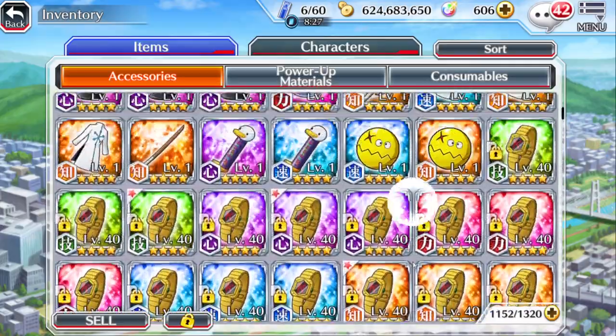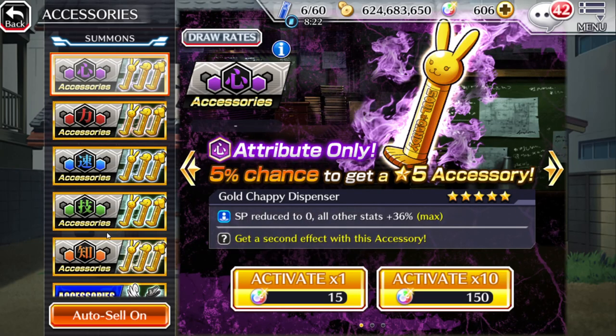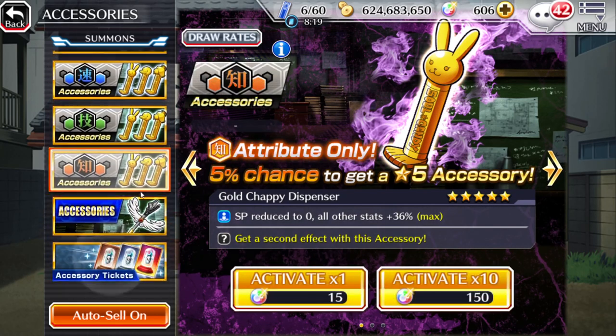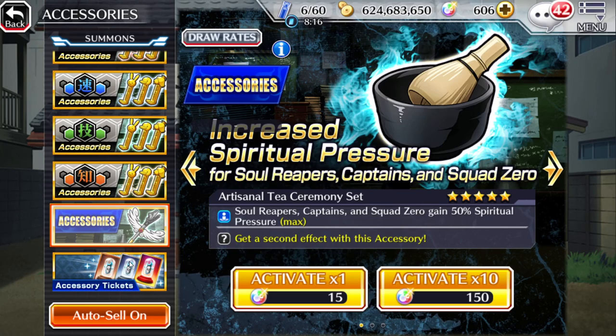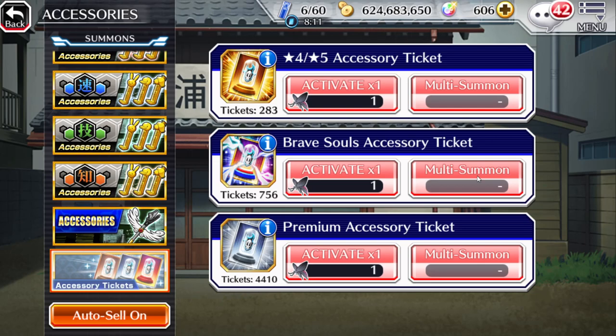If you're curious where to summon accessories, do not summon with orbs unless you're a whale — and even then most people don't because the rates are bad. I've been farming for about five months, saving up tickets. I do a 100-multi every once in a while just to scratch the itch. I hit 10,000 premium accessory tickets recently, went through 4,000 of them, and got about two five-stars. I'll cut here and come back once I pull a five-star to show you what I got.